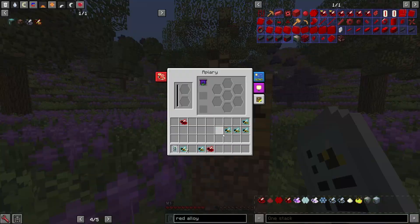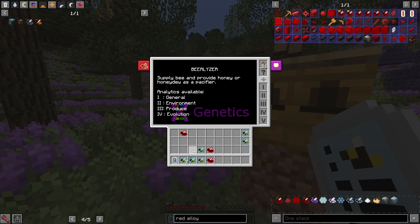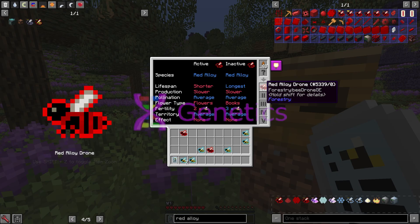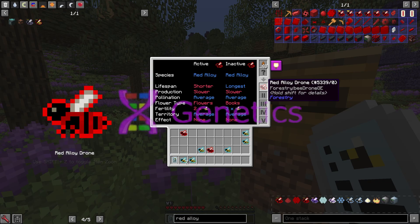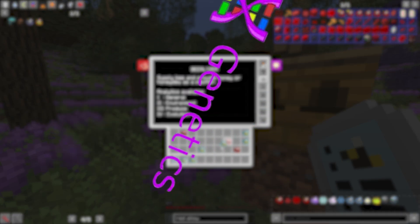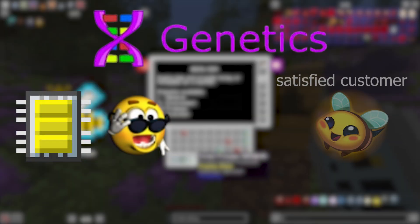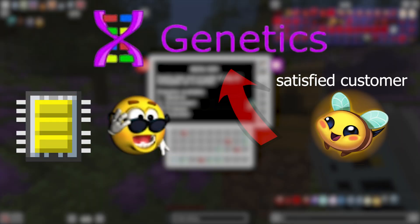If only Genestria wasn't locked to LUV, so you didn't have to suffer with bees for six technological ages. If only there was a lower-tiered option that allowed you to easily manipulate bees without needing to go through the crossbreeding shenanigans — a way to easily insert any stats and species of your choosing into a bee. Well, for the low low cost of a bunch of HP circuits and your willingness to deal with bees, you too can have access to all these benefits and more with the Genetics mod.